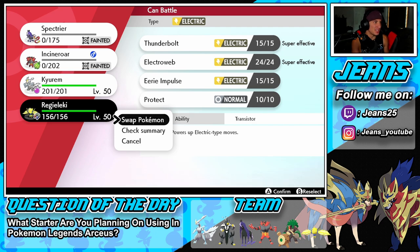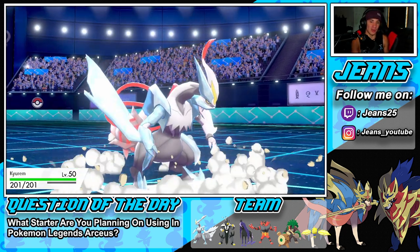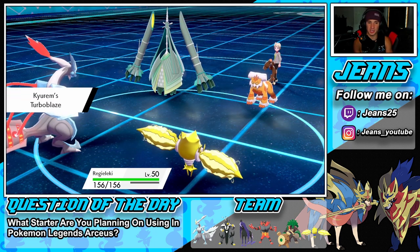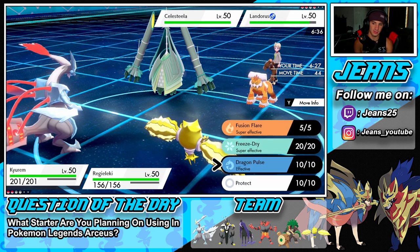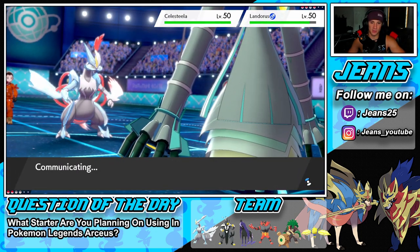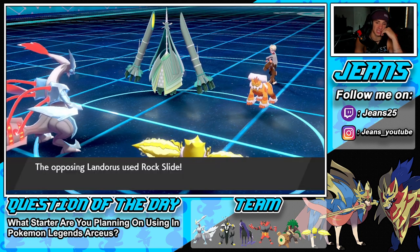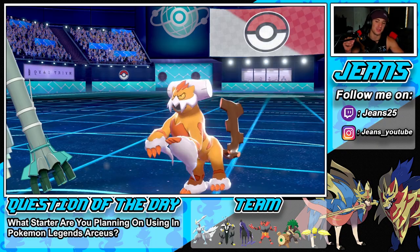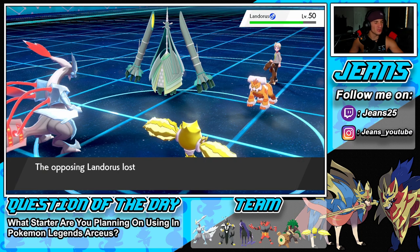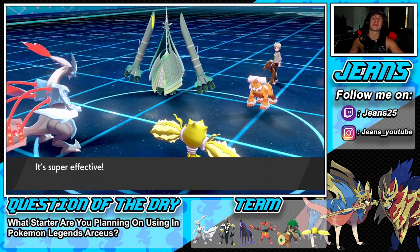I notice I might not have clicked my team selection correctly — I wanted Urshifu but we have Regieleki, which is actually fine here. I could go for an Electroweb for speed control or finish off Landorus with Freeze-Dry. Probably my play. Celesteela might set up Leech Seed — I end up protecting. He gets a super effective crit — Heavy Slam comes through and takes out Regieleki. Absolutely steamrolled here. Beast Boost comes out and this dude is just washing me right now.